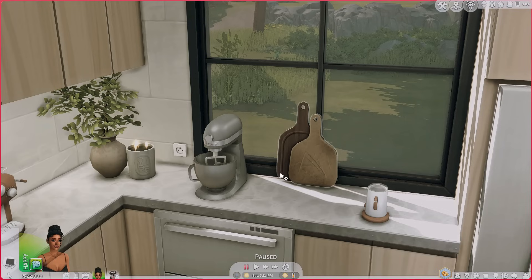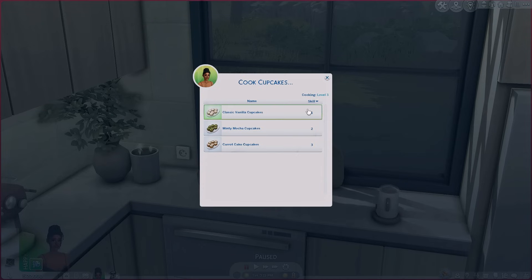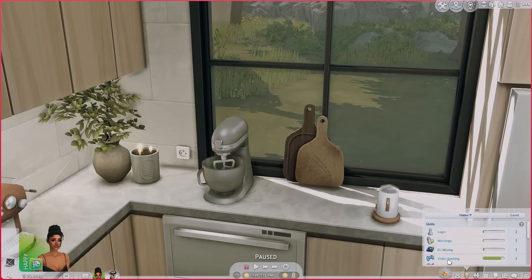There are two versions: a standalone version where your sim can prepare one cupcake at a time and the flavor is a surprise, and a second version where you can control what your sims make and bake big batches. When you click on the mixer you have two options: cooked cupcakes and baked pastries. We're gonna have my sim self get off the computer and cook some cupcakes.